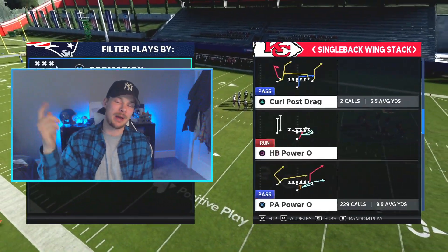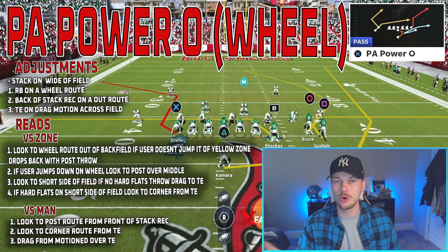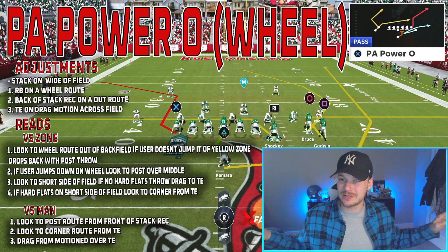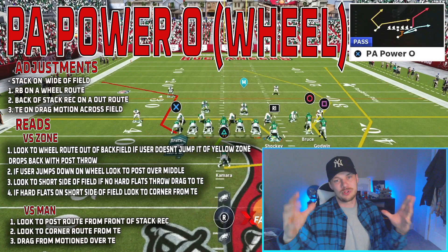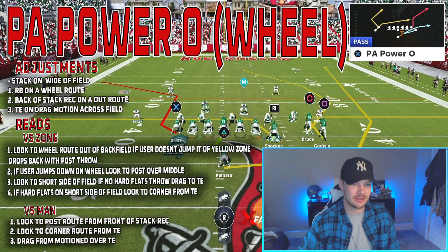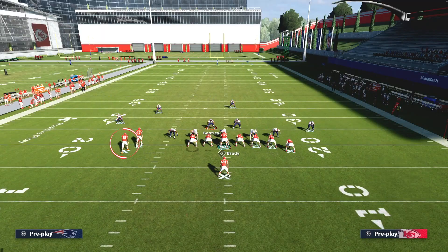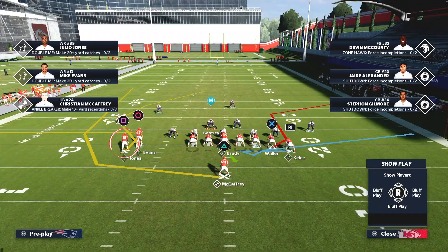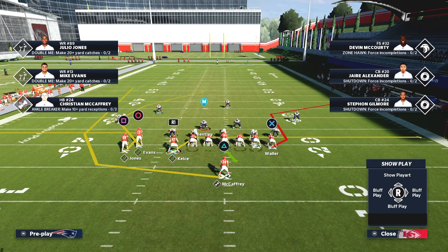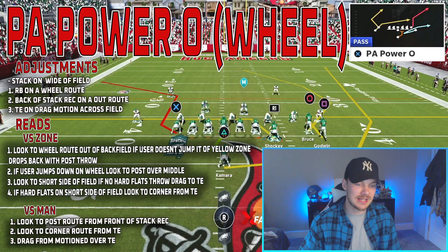For PA Power O — I call this one the wheel play since I have multiple setups out of this play. For adjustments: stack to the wide side of the field, put the running back on a wheel route, put the back of stack receiver on an out route, put the outside tight end on a drag and motion him across the field. Once he stops and settles beside the tackle, snap the ball.